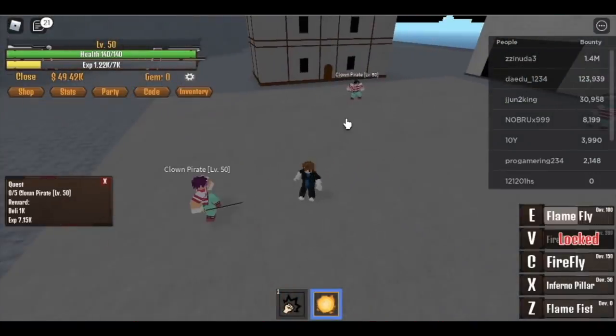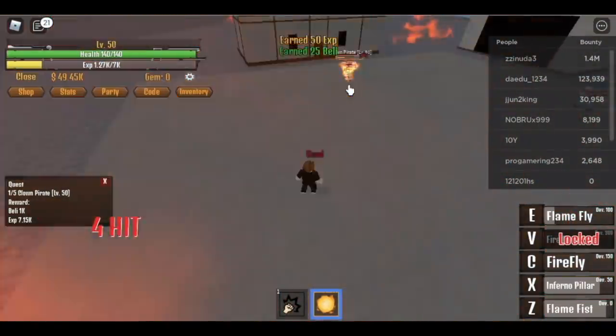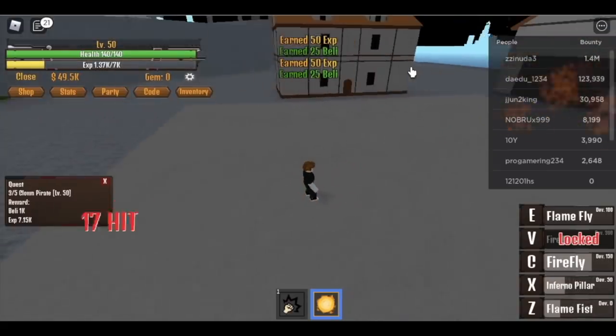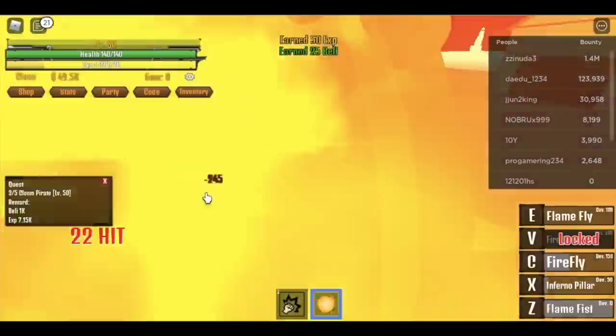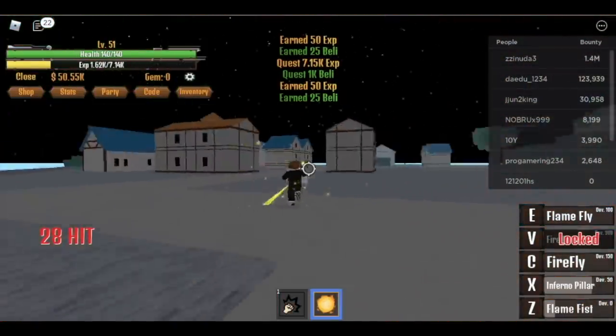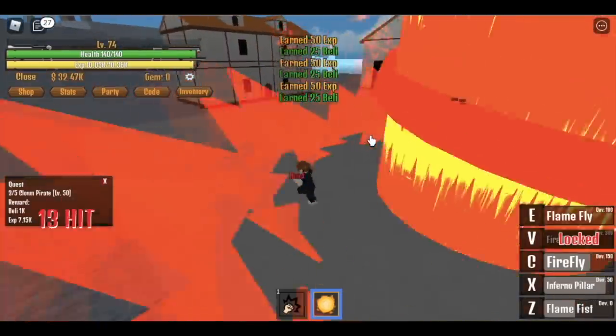Don't forget to buy the Zoro when you got like 50k Belly. First skill: the Infernal Pillar, Firefly, and Flame Fist. Guys, the cooldown of these skills are very fast. That's one whole quest. You're going to do this until you reach level 75.